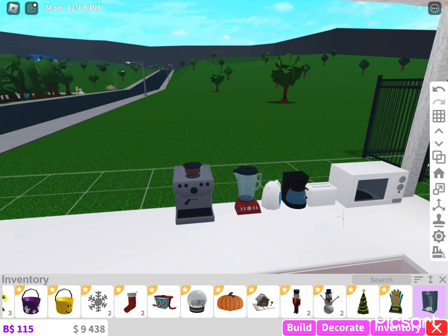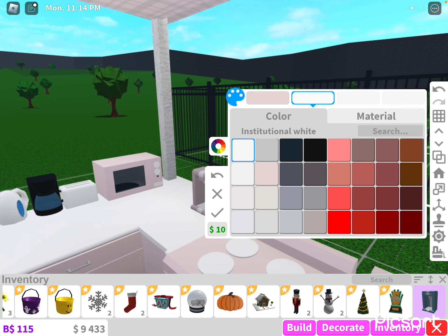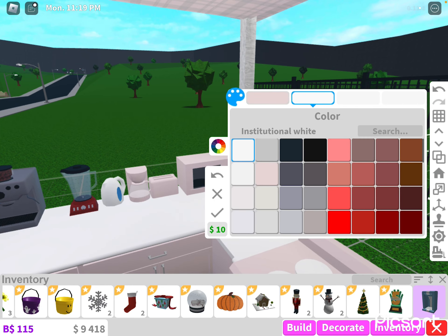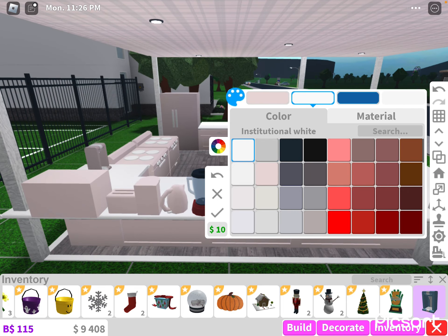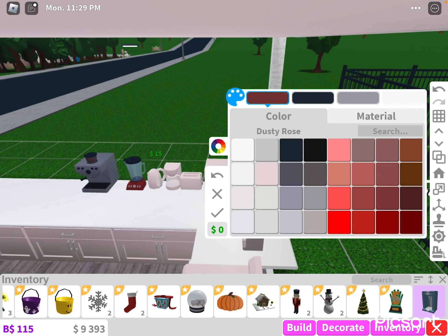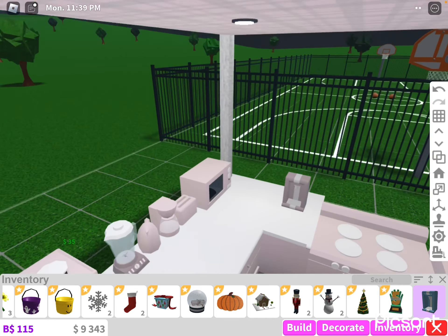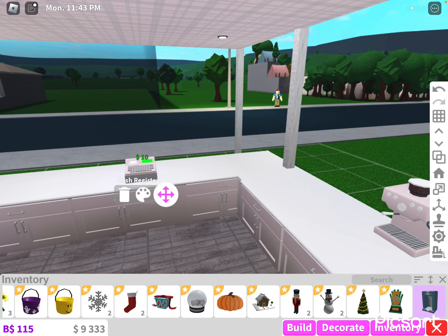Making everything white — the toaster can be seashell, the coffee maker is gonna be seashell, the blender can be seashell or white. The register you can pick any color, but I'm just gonna use seashell. I think this is great — white and seashell throughout.